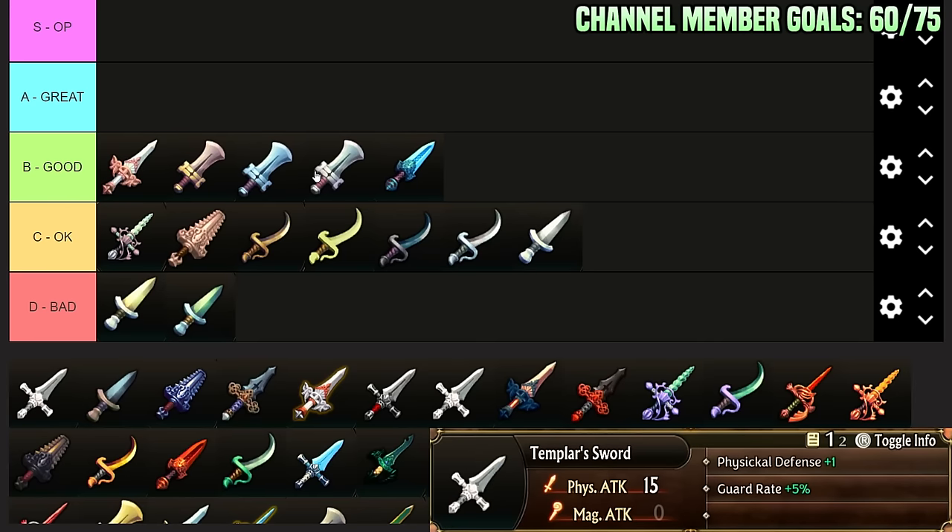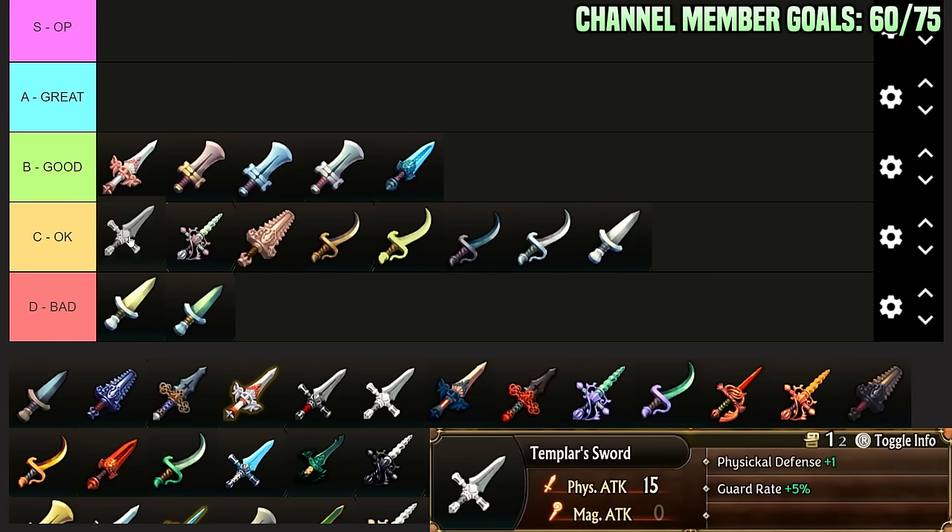Templar Sword: Physical Defense plus 1, Guard Rate plus 5%. I would say this is just like high C-Tier. Its damage is too low to use long term. If you were to forge it, Guard Rate plus 5% is decent, but by the time you can forge, guard rate is not something that really matters. Its stats are just fine.